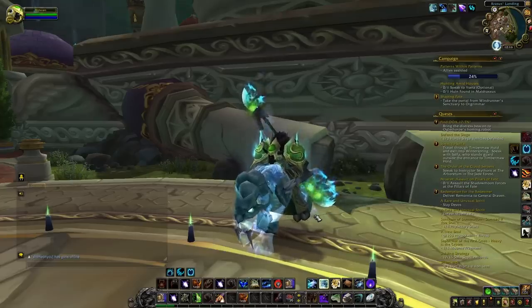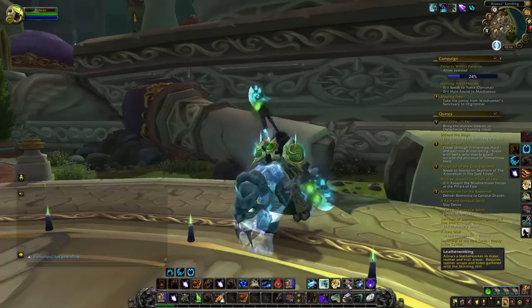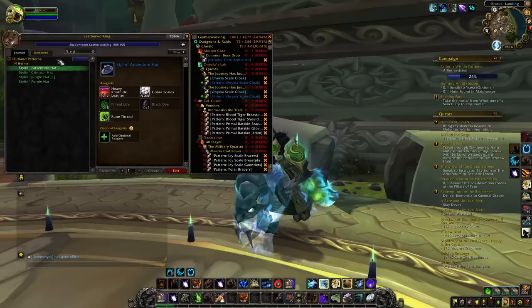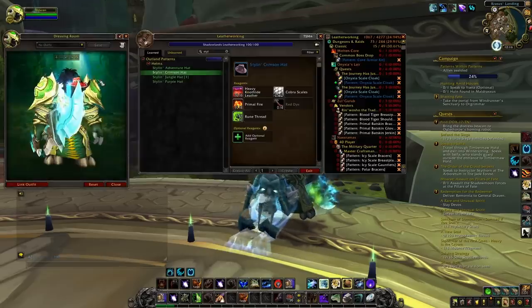Also, if possible, you want to do Sethekk Halls with a Leatherworker because you have a chance at getting the pattern for the Stylin' Crimson Hat, which is a transmog that you can then sell for a lot of gold.